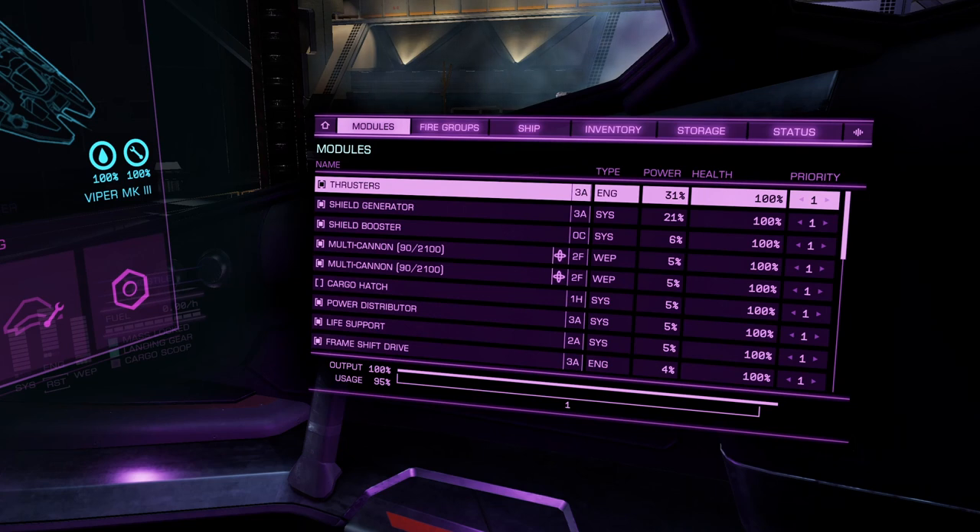A tip about power priority: priority number one means that module is used all the time — so things like thrusters, life support, and the shield generator should be priority one. Then you assign two, three, four, up to five for things you're okay losing in order. You'll be able to see what shuts down in what order. Now enough about the build — I'm going to show you how this ship works in action. I'll be taking it to a high resource extraction site in the system LHS 317.